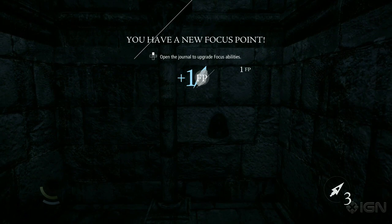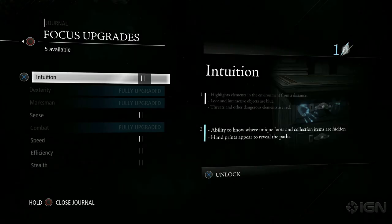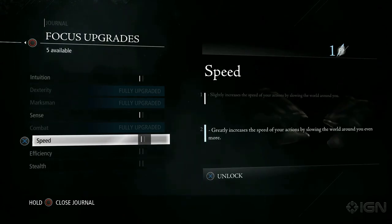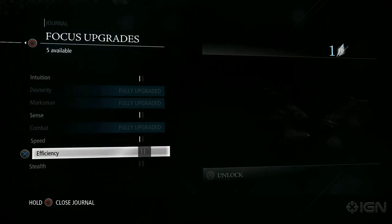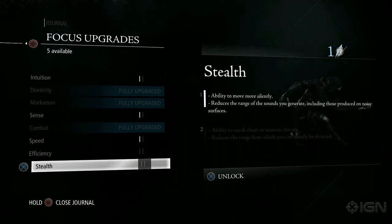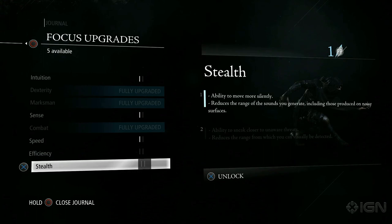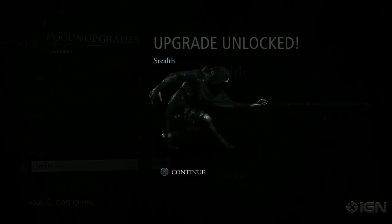We have something called focus upgrades that enables you to upgrade some of your abilities and channel how you want to play the game. Do you want to increase your specific ways of being stealthy, more aggressive behavior, or improve your ability to lockpick? That's what you can use focus upgrades for — to invest in different areas. Thanks for watching, and for more information go to IGN.com. Thief will be released in America on the 25th of February and in Australia and Europe on the 28th.